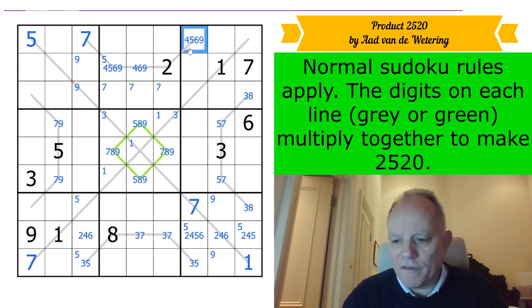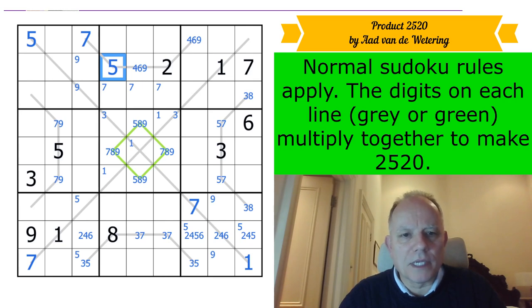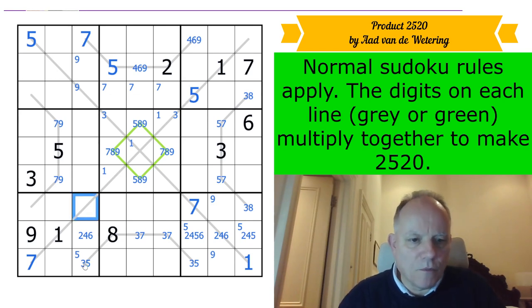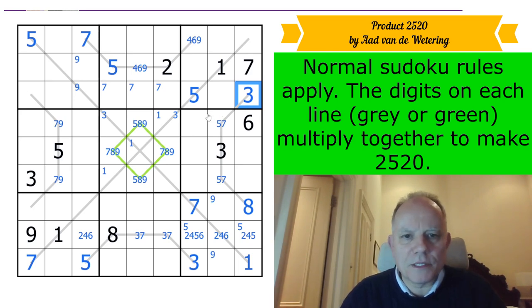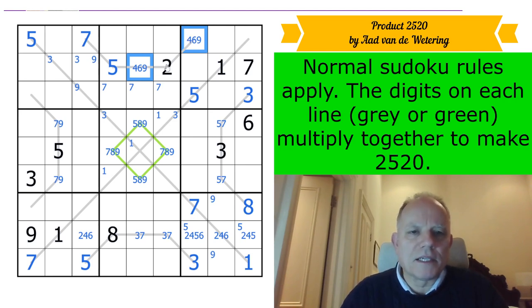How peculiar! This is a really interesting rule set in terms of how this works. Now we're going to get a five in one of these two, but it can't be here because there's a five-seven pair — it goes on the diagonal. That doesn't surprise me, that seven and five don't wind up on the diagonal in the same box. It places five in column three — not because of the diagonal rule, but because of the product rule. We get a three there, that makes this an eight, that makes this a three. Three must be in one of those cells. Three in row two has to be in one of those two.